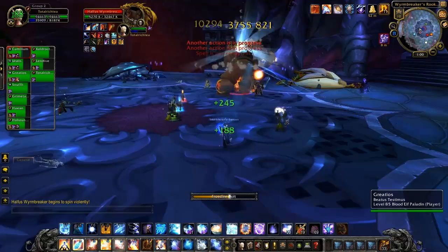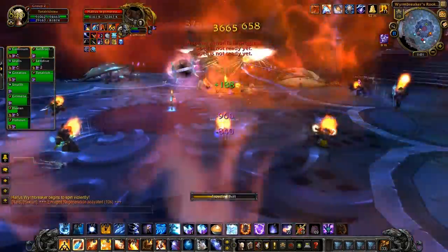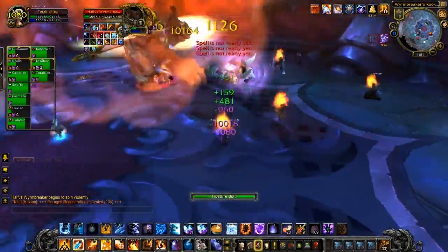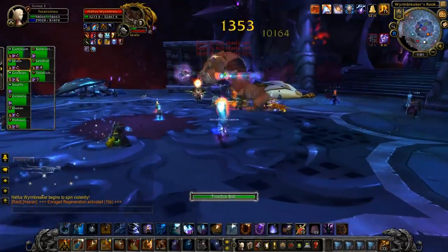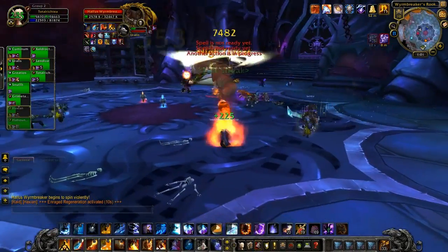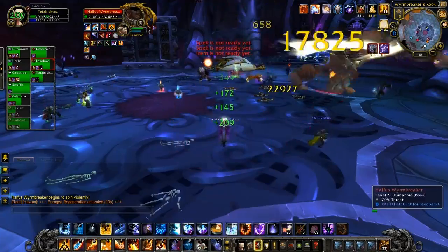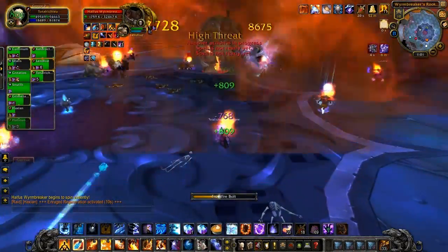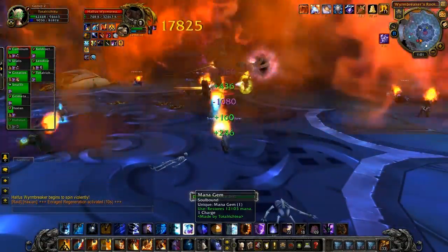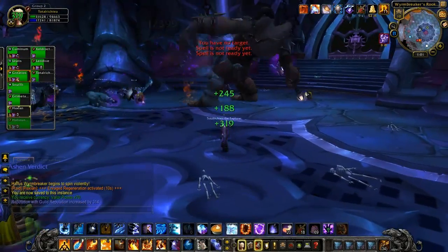While this bit looks fairly simplistic, bear in mind that once he does the spin, those Malevolent Strikes debuffs can actually be applied to anyone hit by it. You're going to see me get hit a couple of times — there's one stack, two stack, and three. That's not going to help the healers at all. Besides that, you have to deal with the occasional flame breath from the proto behemoth in the back, and you're going to get hit by those fireballs every now and again. Just try to avoid it, because your healers are going to shout at you. And there you go — Wormbreaker is down.